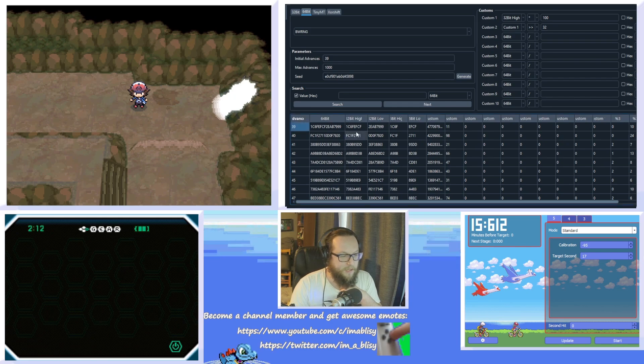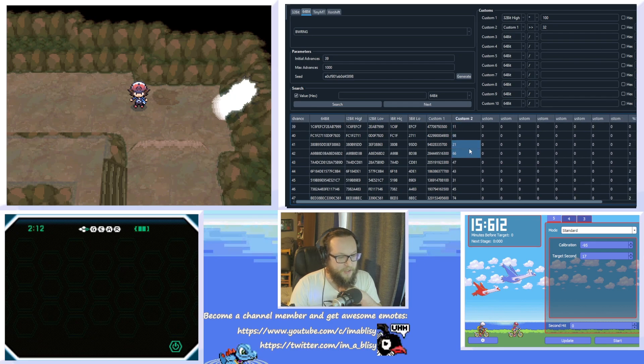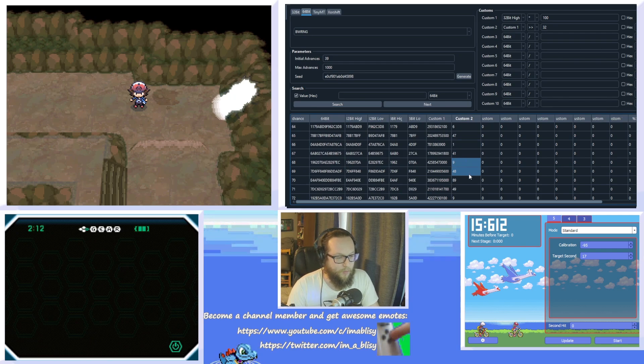Now that we've got the custom two column correct, the values here need to be below 10 for an item to spawn, and the item value should be within the range you're searching for. I'm looking for 40 through 49 for rare candies. You can see where it is about 23 frames after your initial advance — so starting at advance 39, counting 23 frames forward — we see a six then a 47 (rare candy), a one then a 41 (rare candy), and a nine then a 48 (rare candy).